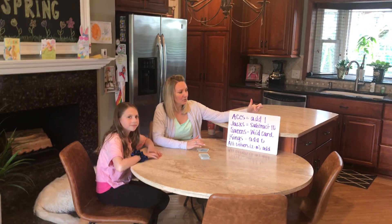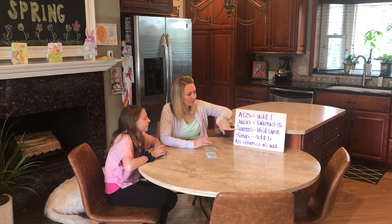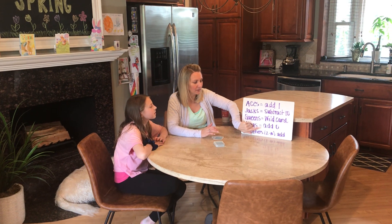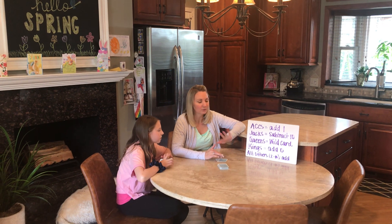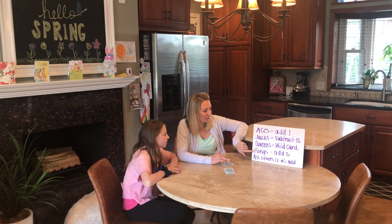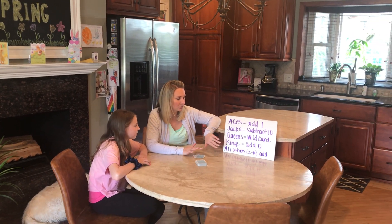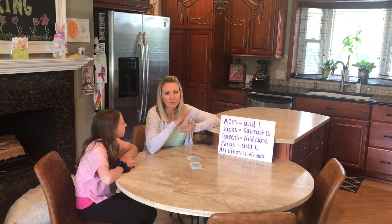Aces mean that you add one. Jacks mean that you subtract ten. Queens are wild cards — they could be add one, subtract ten, add zero, or any number two through ten. Kings are worth zero. All other cards two through ten are their face value and you add that number. So if you have a five you add five; if you have a seven you add seven.